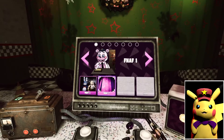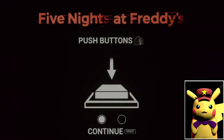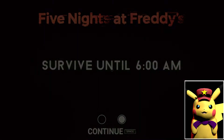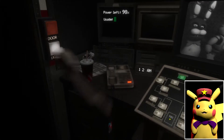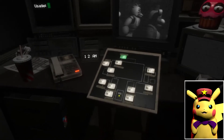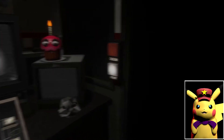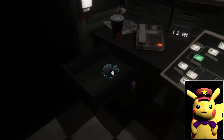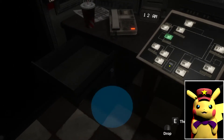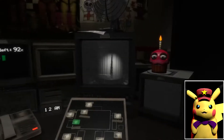Okay, looks like the second level, Night Two, just unlocked. Night Two - all right, let's get into it. Same as last time. Okay, since Foxy's a lot more active this night, I'm just going to keep my eye on Foxy the most. I won't talk quite as long this time since Freddy and his friends tend to become more active.